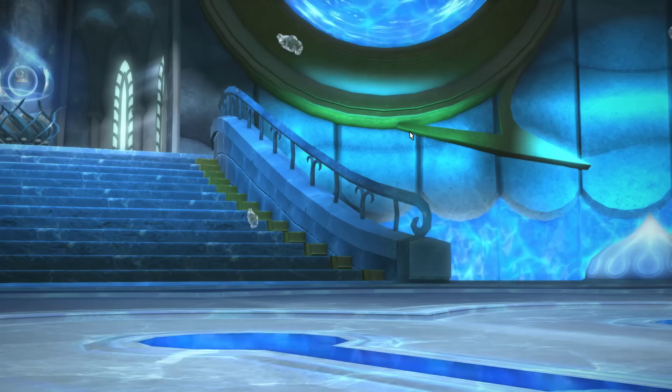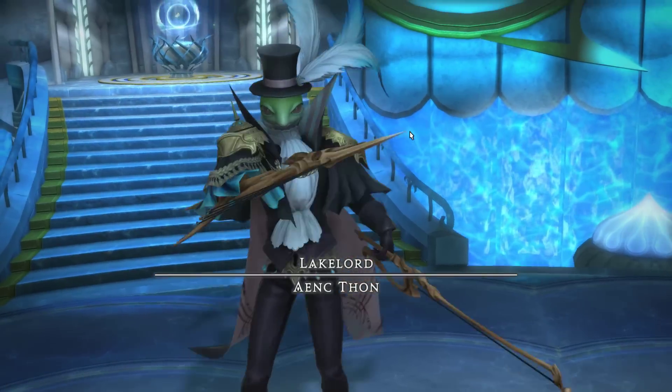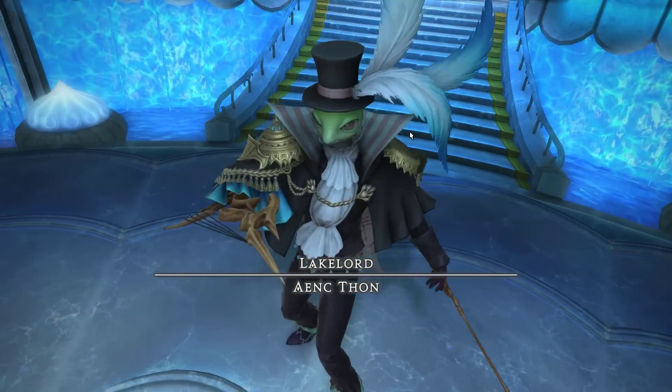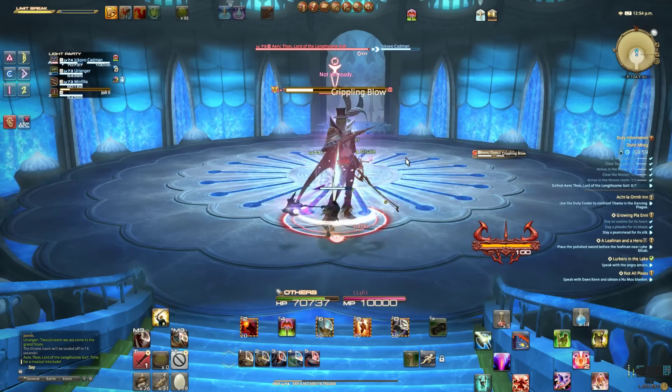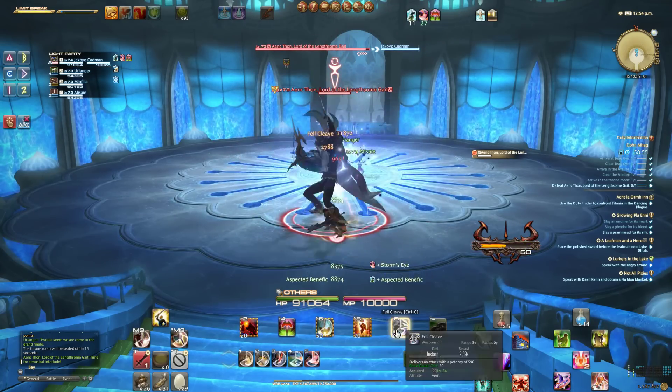After a few more trash mobs, you finally make it to the final boss, Lakelord Anak Thawne. Thawne's first ability is called Crippling Blow, in which Thawne hits the tank with moderate damage. As long as the tank used damage mitigation, you should be fine.